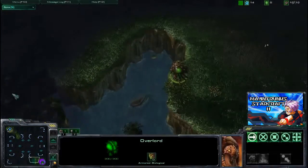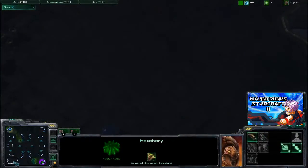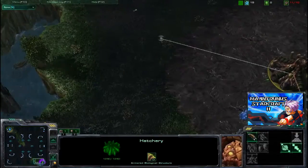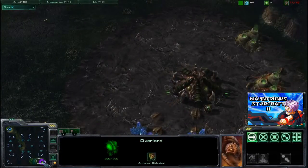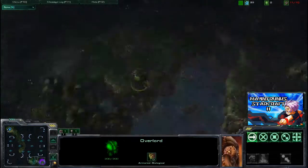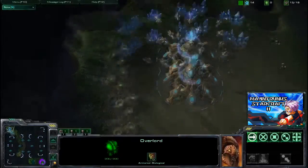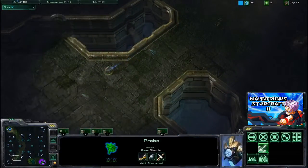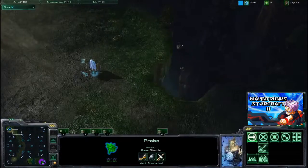This Overlord is already starting to scout, but sadly for Cuba he's not going the right way. In this type of situation, the only way you can scout with the slow-moving Overlord is vertical or horizontal — no point in sending the very slow Overlord to the diagonal. On the other side of the map, Sake's Probe is also doing scouting, so far neither player has scouted each other out.